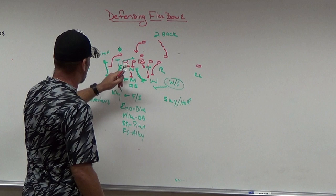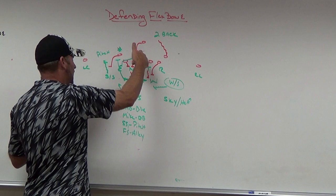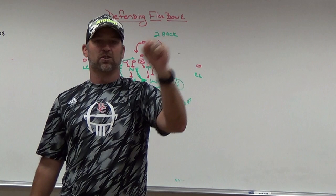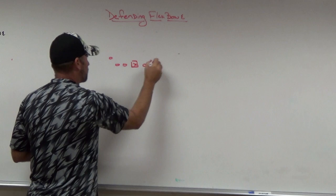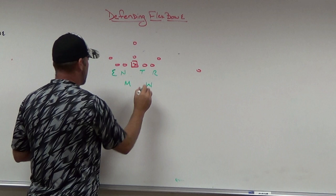The free safety became an alley runner to the side of the pickup motion. So we had: end on the dive, Mike on the QB, strong safety on the pitch, and free safety running the alley. The Will linebacker, when he saw the wing stay, could close out the backside A gap on tight dive or inside track veer. The weak safety sat on the backside waiting for any counter play. That's our standard veer defense — end on dive, inside backers on QB, strong safety on pitch, free safety in the alley.